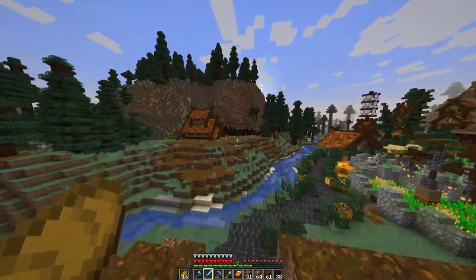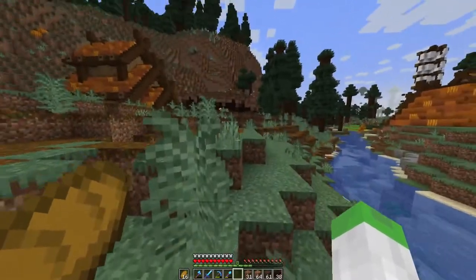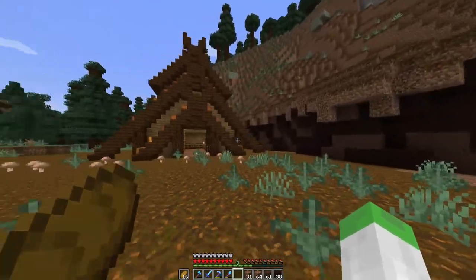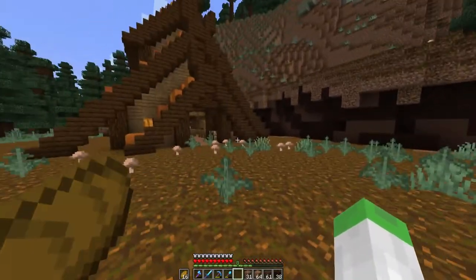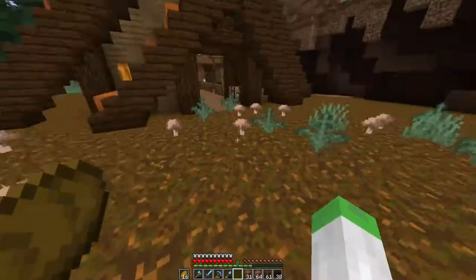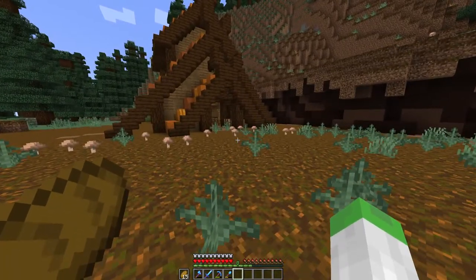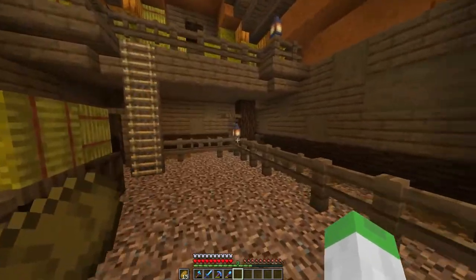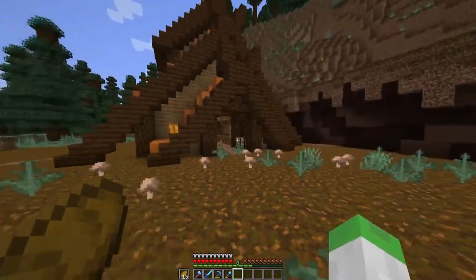Over here we've got my barn area, which is what I'm working on. I've added a cliff here to give a bit more of a wall. I'm going to add a cobblestone wall around here for cows, and I might split it into two sections for sheep and cows. I don't want it too big since it's mainly going to be aesthetic — I don't like automatic cow farms. They make me sad, just putting cows in a chamber and killing them. I'd rather let them be free range.